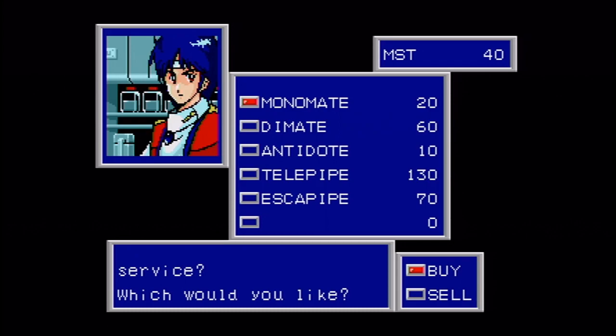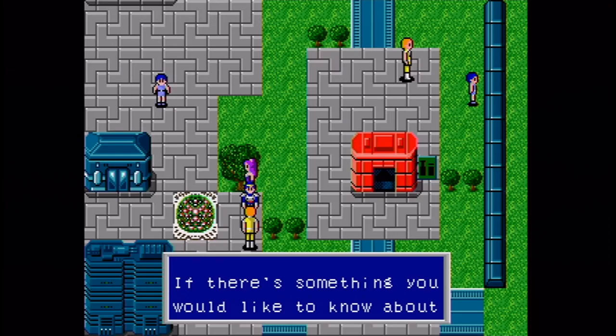We've got our basic healing items in the game: Monomate restores 20 HP, Diamate restores 60. Antidotes cure poison. Telepipe I think transports you from one town to another, but I never use those. Escape pipes let you warp out of a dungeon, so I definitely want to get one for the dungeon we're going to. The dungeons in this game are not so much long, but difficult to navigate — let's put it nicely.